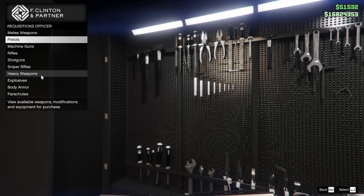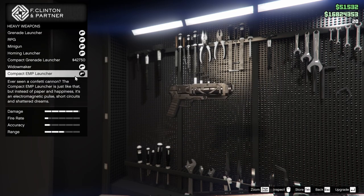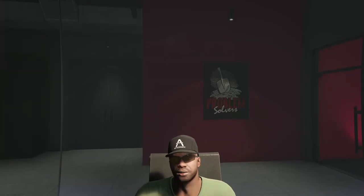Next up, to get the compact EMP launcher you are going to go to heavy weapons. It is right at the bottom and it costs $377,000. So there you have it guys, that is how you unlock the stun gun and the compact EMP launcher.